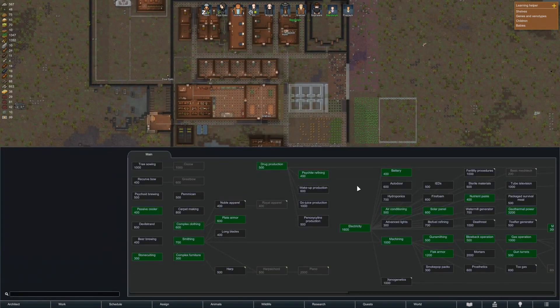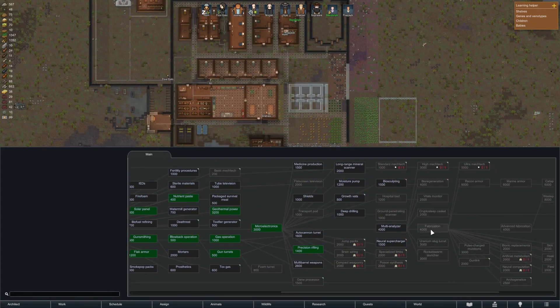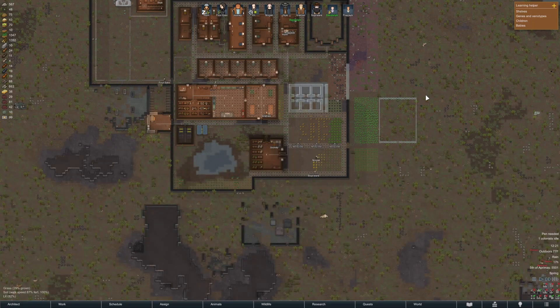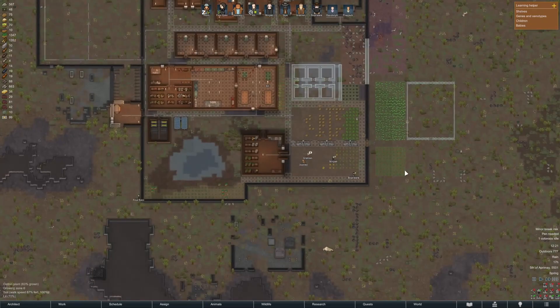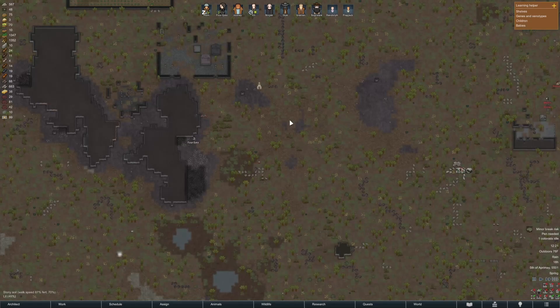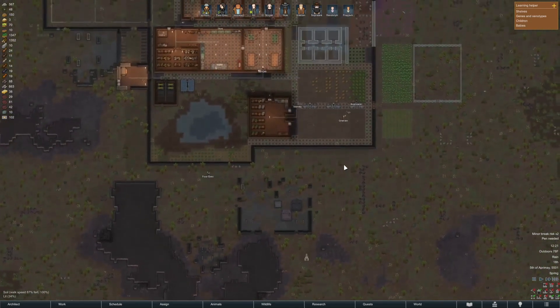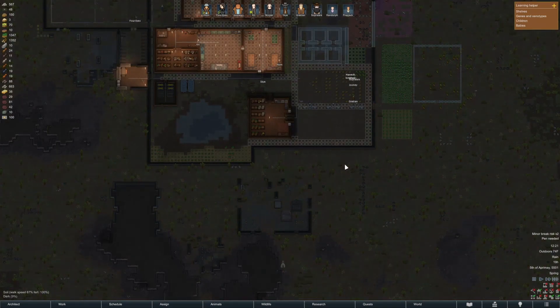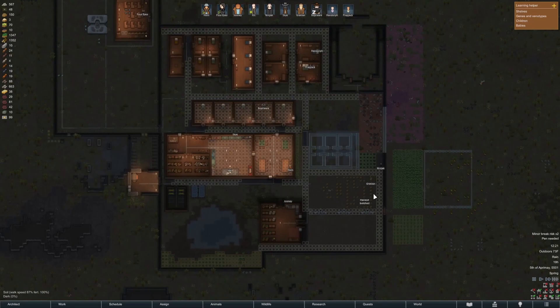We did get flak armor. I do want to start going towards getting proper fabrication. That way we can make components. Let's go ahead and get the multi-analyzer, then fabrication, and once we get those two, we're going to get deep drilling and then ground penetrating scanner — just so we can start getting the components we need. I don't really want four eyes going out too far. As soon as it says they're going to attack, we're going to pretty much queue everybody up.